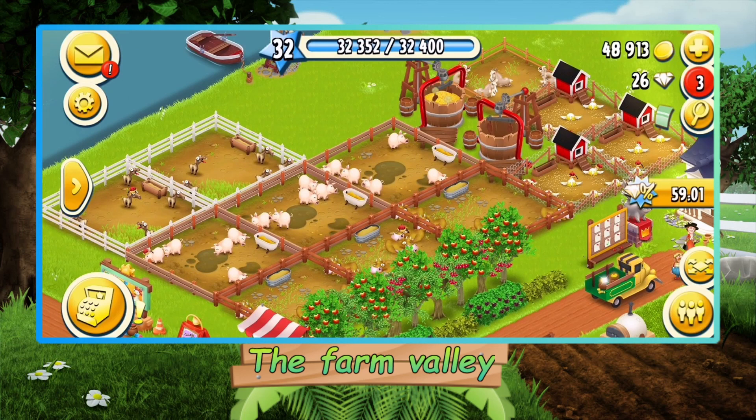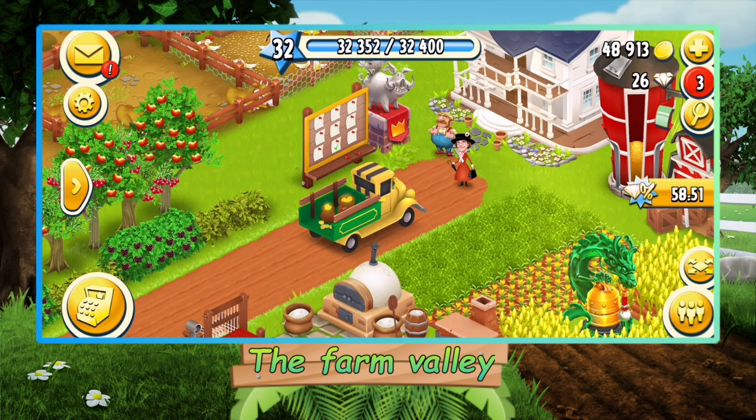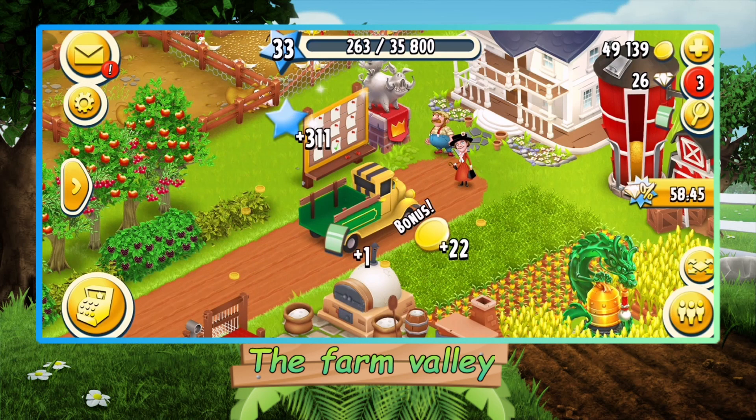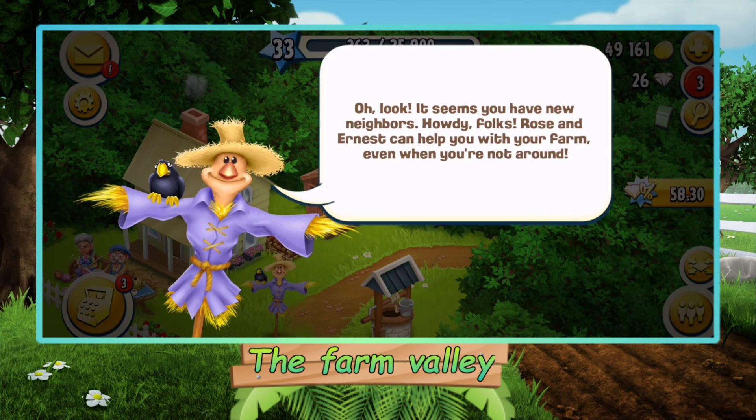I also forgot to fill up my dairy, so in here we have enough experience to level us up. Let's do that straight away — there we go, level 33! We got the new goat cheese, the pizza, three new fields, ice cream, and coal. That's pretty exciting, and most of all our new helpers!